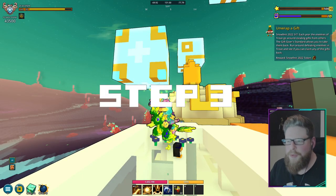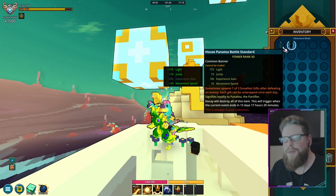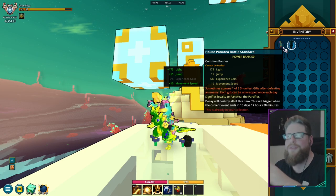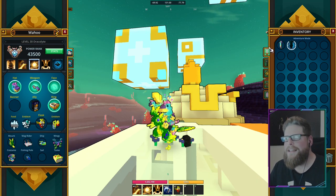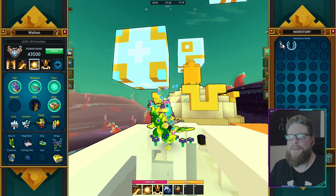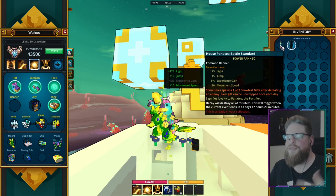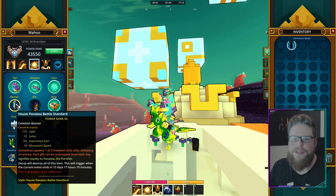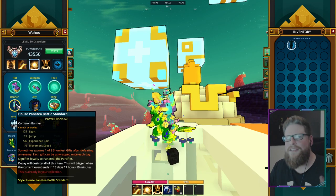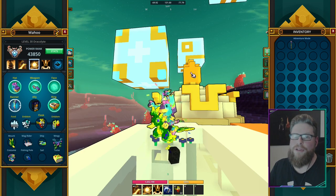For step number three, all we have to do is unwrap a gift. What we do is equip the banner we just made. It has a different name but that's just a little bug because I had a style equipped. As you can see, there's the orange text — Swamp Time Spawns — as a gift. You can open that gift when you do a dungeon or defeat enemies. It's just random when you're going to get it.